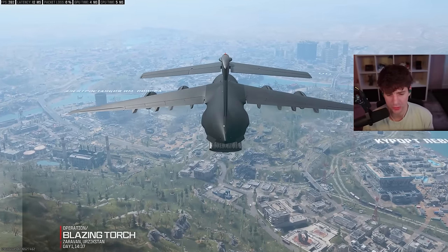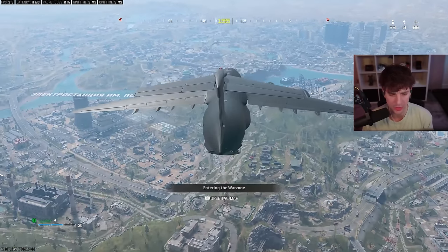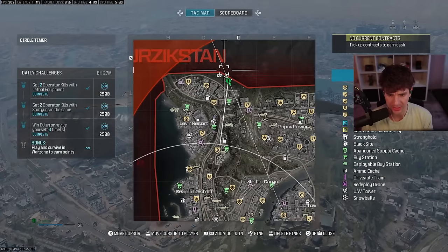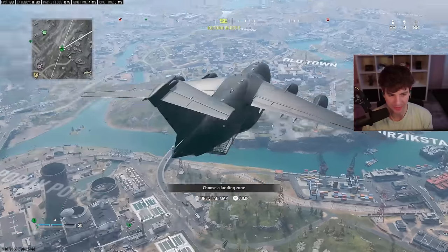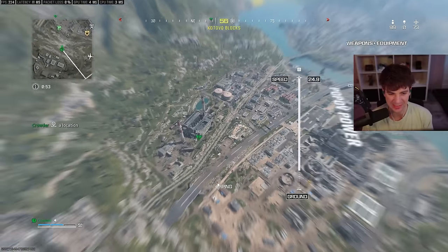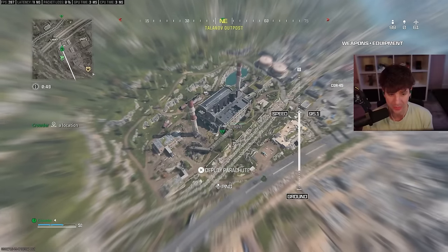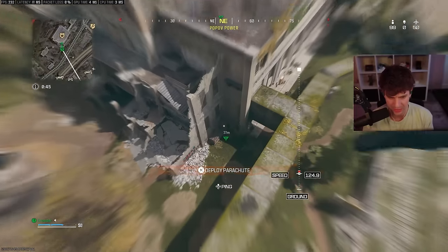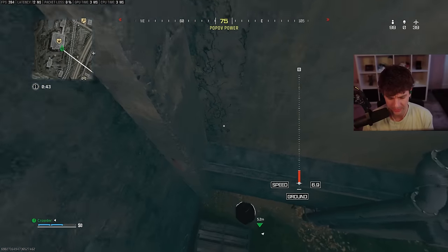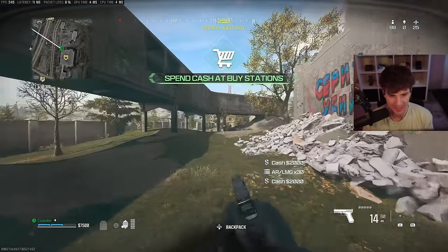I'll be showing you a few different spots alongside my favorite spot, which will be the last one. Starting with this drop right here — this is a perfect drop. We're going to land right at the corner of this building in Popov Tower and show you the first set of locations. This one might be a little bit more congested since it's a hot drop, but if you land at the corner of the building you're going to see the first location — boom, we get a bunch of money, a gas mask, and a roll.